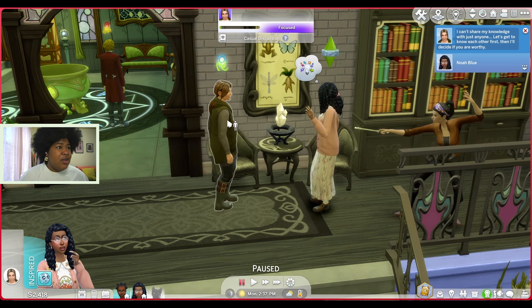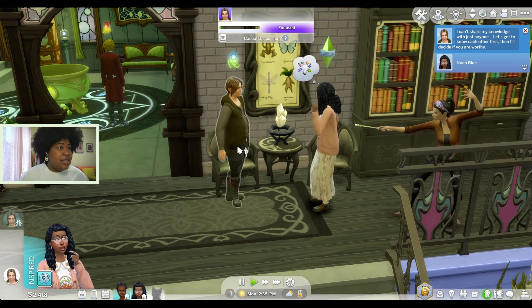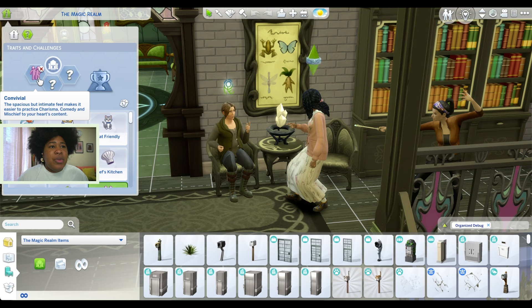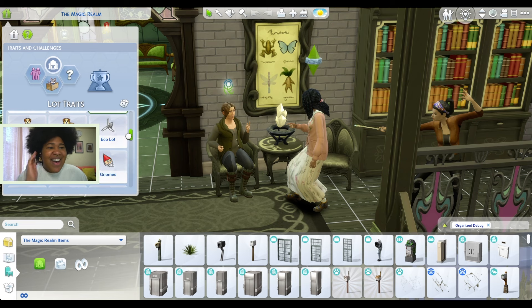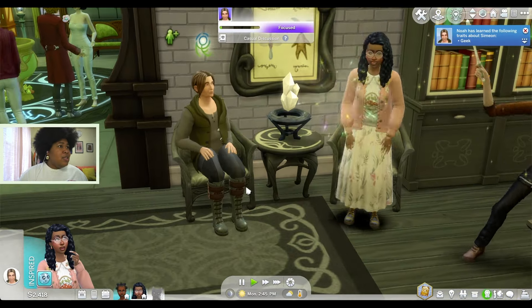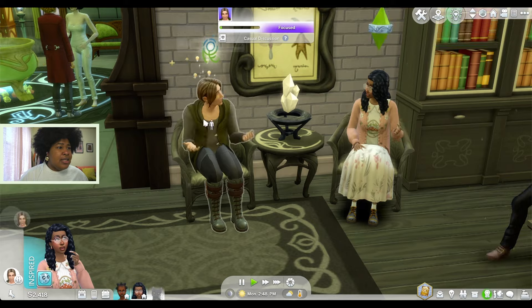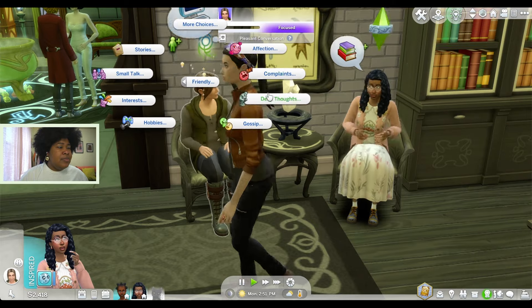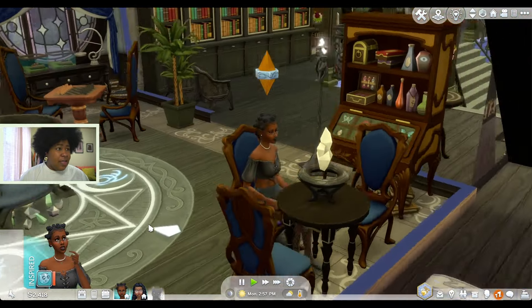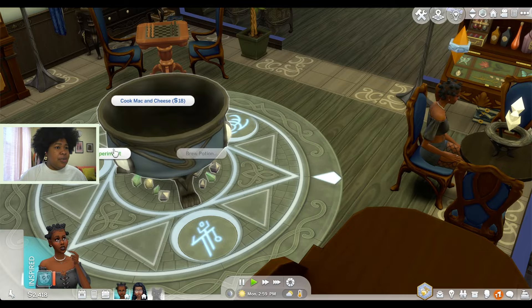Okay, all right, new plan — let's actually become friends with this person. Actually, you know what, while I'm here, what are the lot traits? We ain't got none, so I'm going to add some. We're going to add Convivial, which makes it easier to practice charisma, comedy, and mischief. And then we'll do Great Soil here as well because that'll help with gardening. Use lot traits to your advantage, people. Okay, so we learned that he's a geek — let's discuss interests. Let's do some deep thoughts. Talk about dreams. Now we have to become friendly. Okay, so Sage is also feeling inspired — maybe since we're here she can do some experimentation too. I'm going to let Sage experiment while Noah gets to know somebody to try to get some spells.